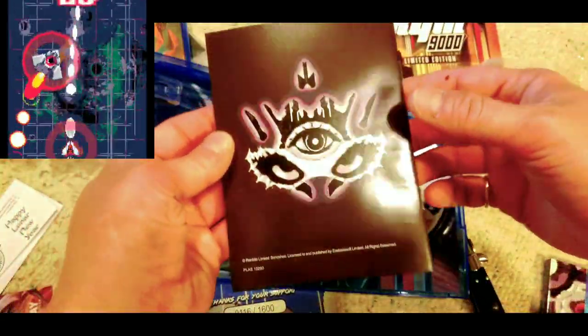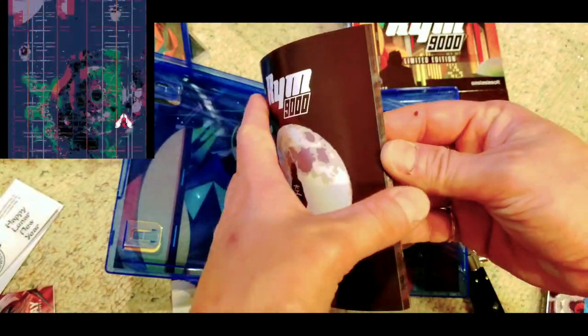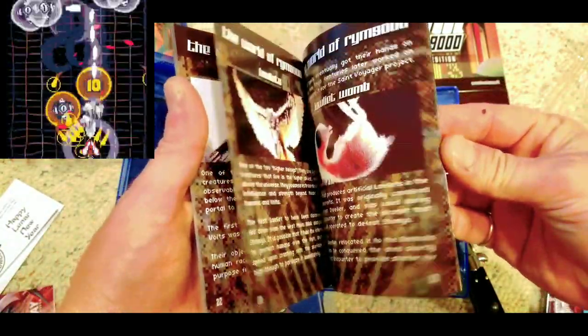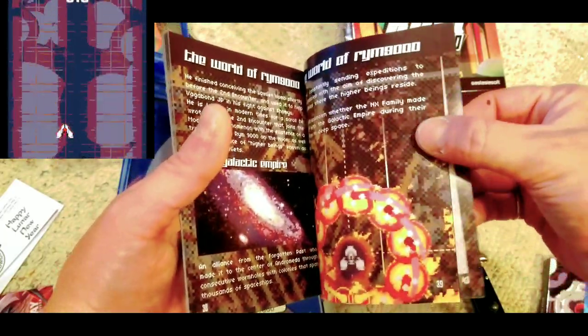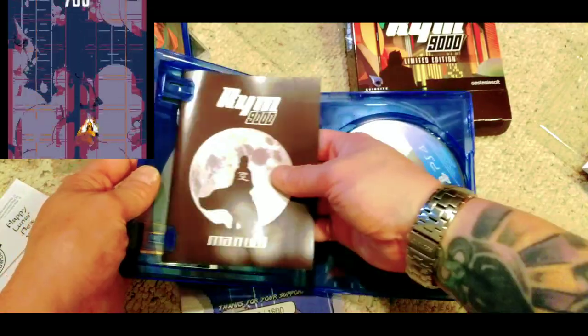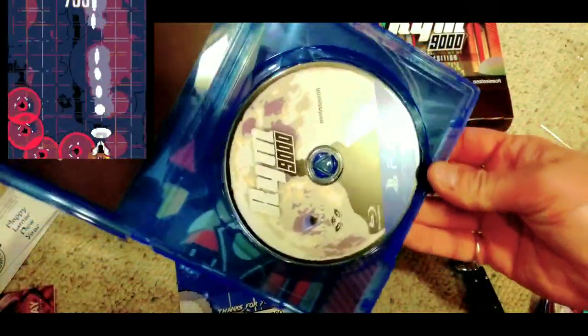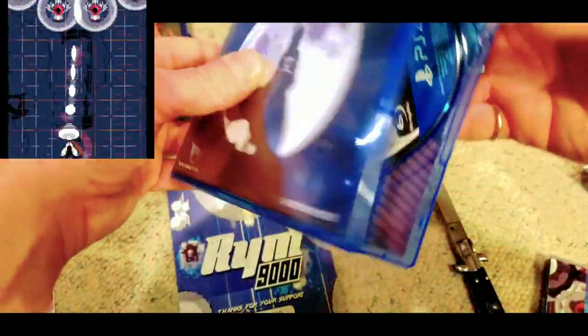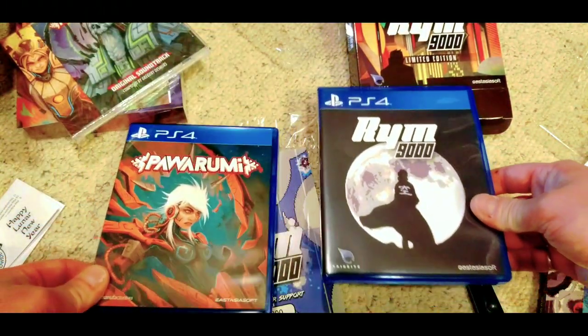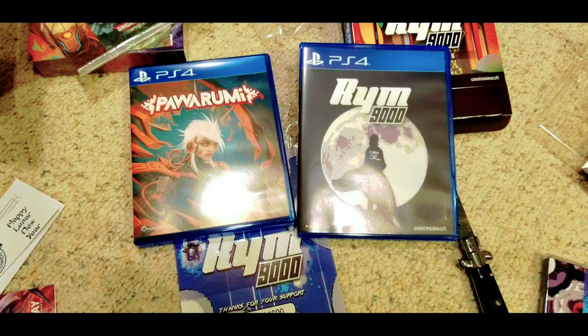We do have a manual, which feels about the same size as the Powamari one. RIM 9000 — a little bit of story, full color manual, awesome. This game has some pretty wild visuals. There's a notes section, the game itself, and some inner cover art as well. I really dig these collector's editions — or really they're standard releases just with OSTs and art cards from PlayAsia or East Asia Soft.